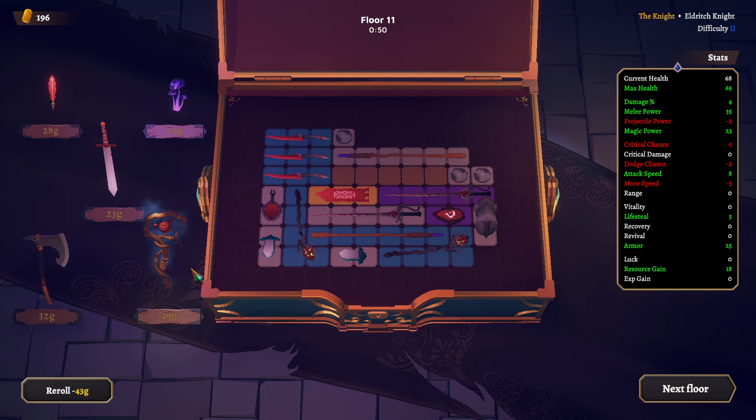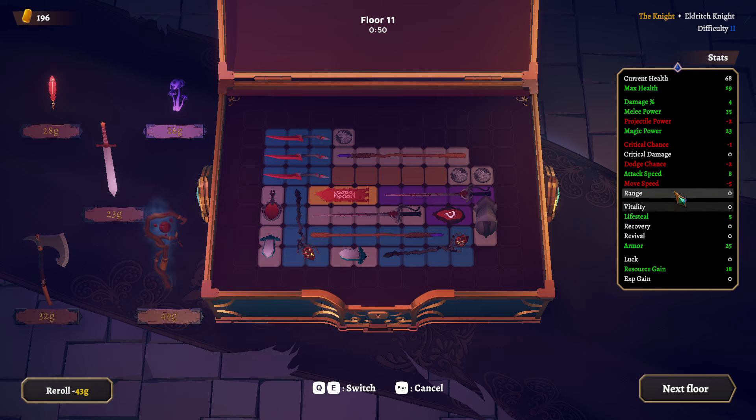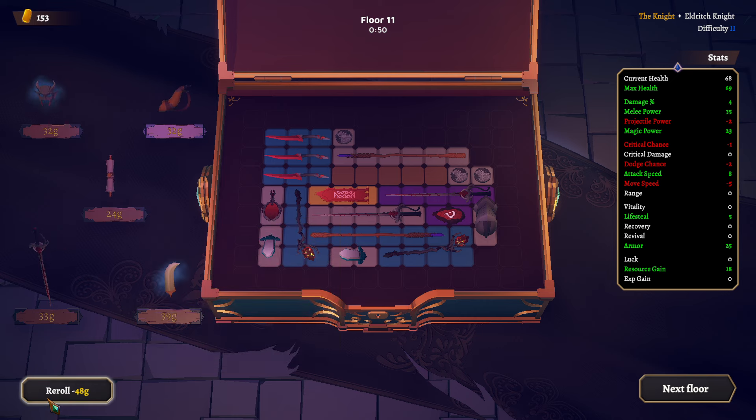Ruby staff. Adjacent midi weapons gain bonus 1% damage for each magic power. Our magic power is 23, that's plus 5% damage — that's not bad.